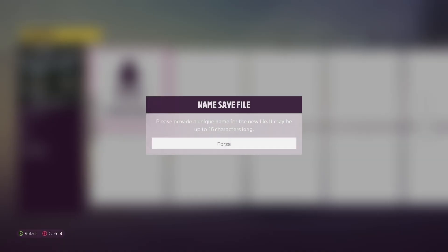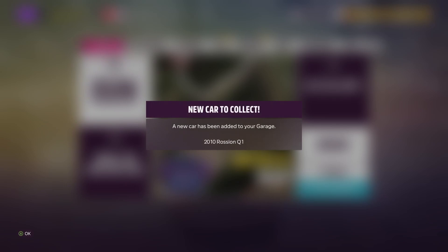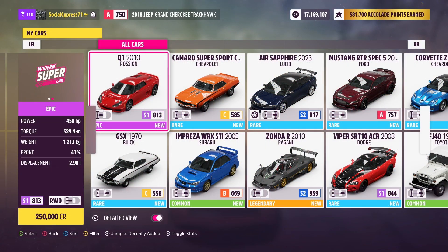The Razion Q1 is unlocked. Let's check it out — 450 horsepower and only 1.2 tons. That's super light with a lot of horsepower.